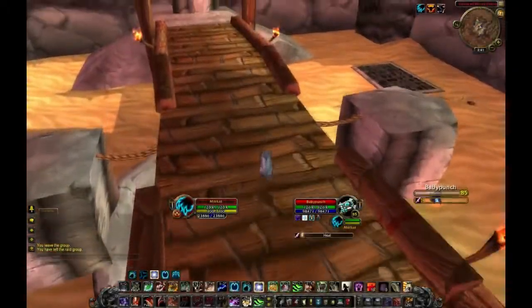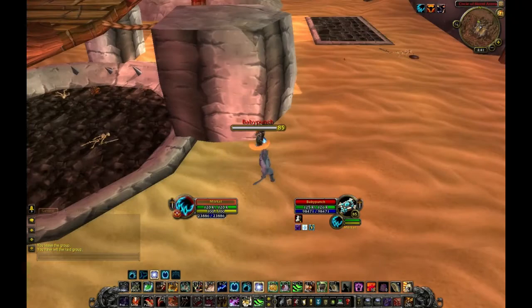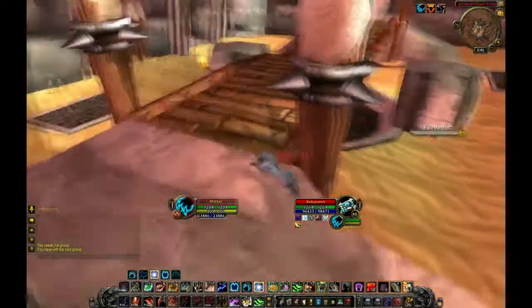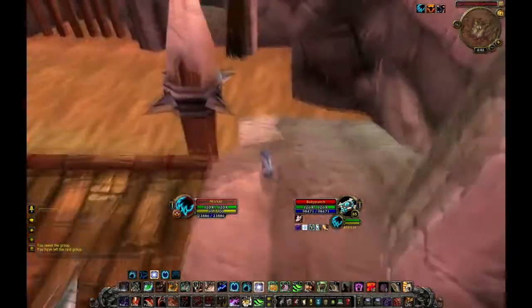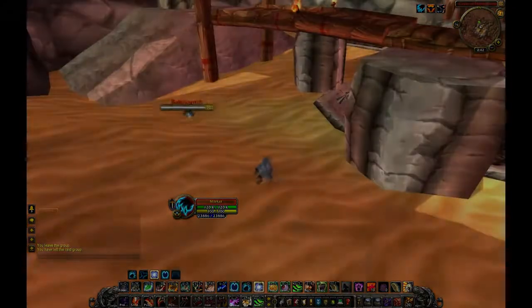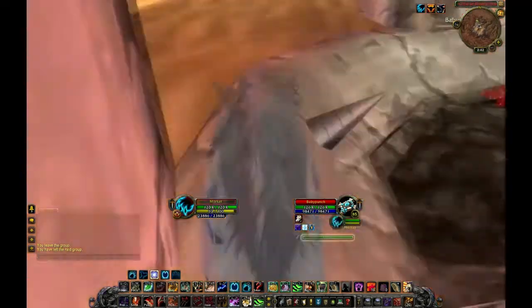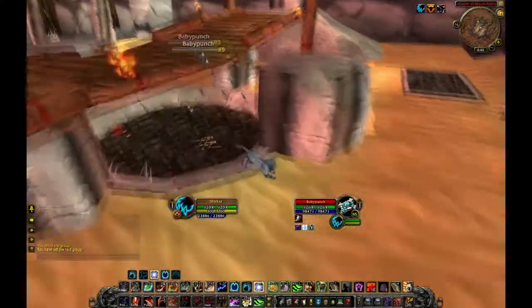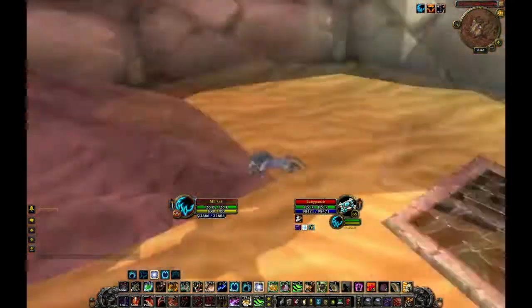Because of the charge component, we get interesting effects with Skull Bash on Blade's Edge Arena and Dalaran Sewers. If you're on top of the bridge and your target is down below, if you have line of sight of the target and use Skull Bash, you'll dash all the way down and make contact. This also works the other way around if you're down below and your target's up on the bridge. It doesn't matter where your target is — on the bridge, on the pillar, or anywhere on the ground. The target doesn't have to be casting anything either. This works as long as you're in line of sight and within 13 yards to use Skull Bash.